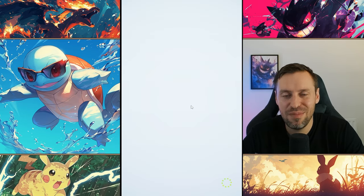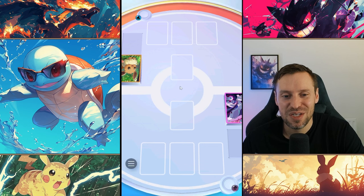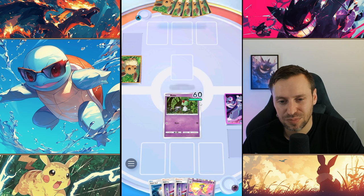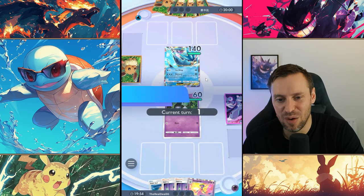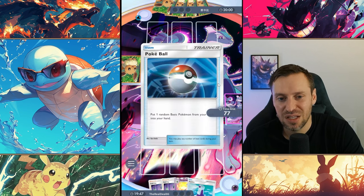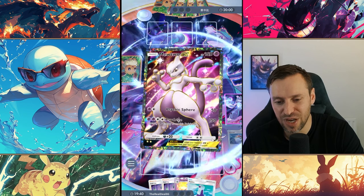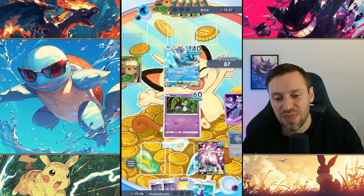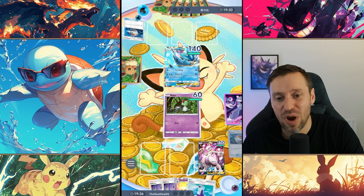Opponent two — another name we don't know how to pronounce, and apparently they're a beginner. Let's see what they're running. They're running a water deck — I'm going to guess it's Articuno and Starmie. Called it! Articuno can be a little bit of an issue, doesn't need much energy, especially if they've got Misty in hand. Misty is so frustrating to go against. Sweet — we've already got Mewtwo. That's why you don't want too many Pokémon in your deck — if you do, you might not get your Mewtwo, and Mewtwo is doing all the damage, all the work.